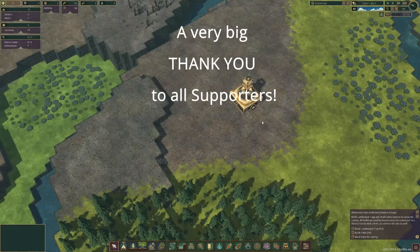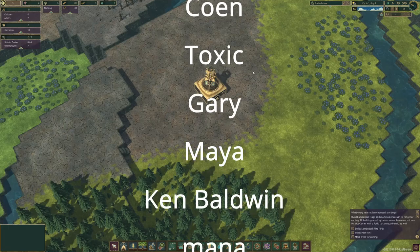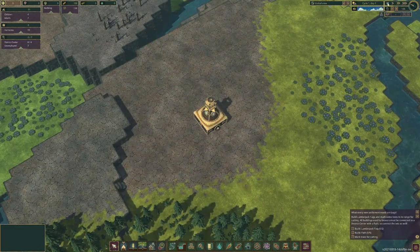We are playing on normal difficulty. The first thing in these types of games — always press space first, hit the pause button. You want to pause this because it matters.